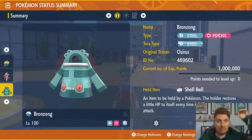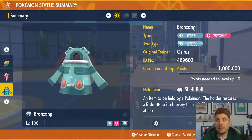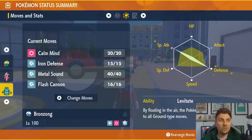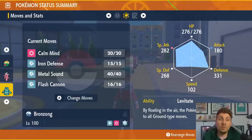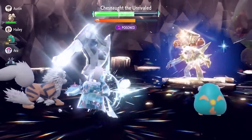The final build is Bronzong — Steel and Psychic type with the Levitate ability, Steel Tera type, Shell Bell, and a moveset of Calm Mind, Iron Defense, Metal Sound, and Flash Cannon. EV spread is 252 Special Attack and 252 Defense with a Modest nature. Turn one, use Iron Defense to better handle Hammer Arm, then fire off three Metal Sounds to drop Chesnaught's Special Defense to minus six. After your stats reset, stack two or three Calm Minds and then spam Flash Cannon for easy work against Chesnaught.